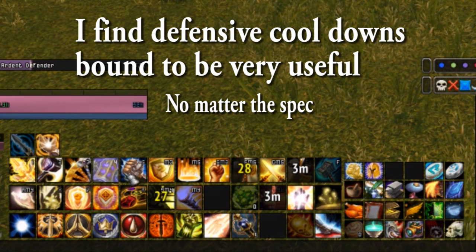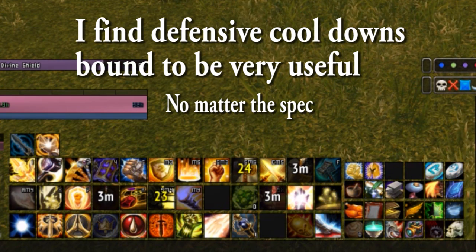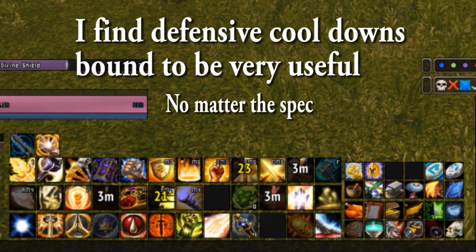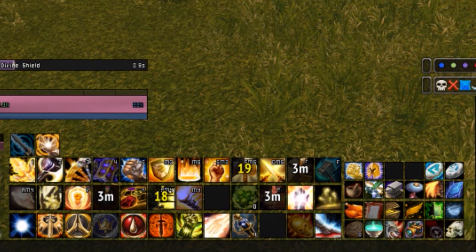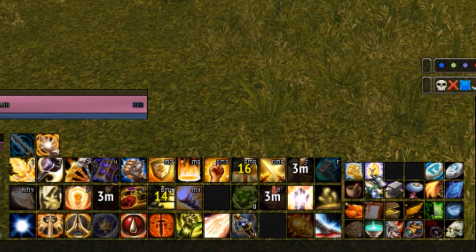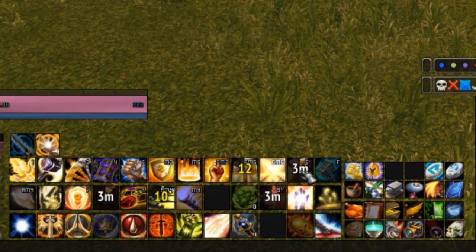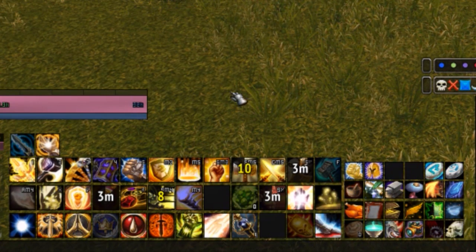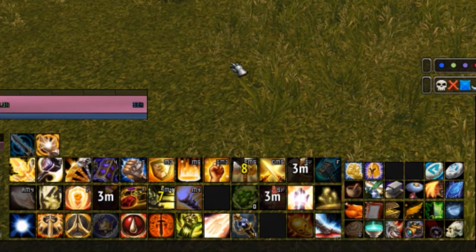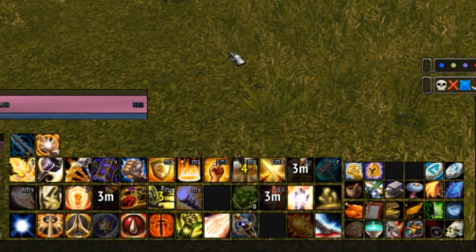I don't have my defensive cooldowns bound except my racial — I feel that's a very situational move. As a Blood Elf I get an interrupt, and it's really a backup move, so it's no big deal to click it. Certain moves that aren't important I still keep on my bars just in case, but if you feel a move is useless and you're never going to use it, don't put it on your bar — do what feels comfortable.